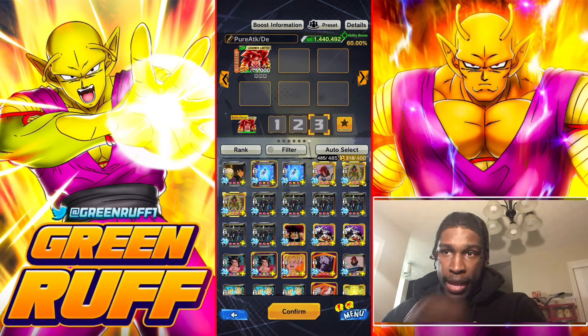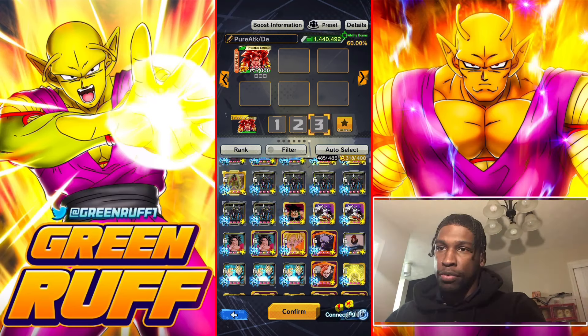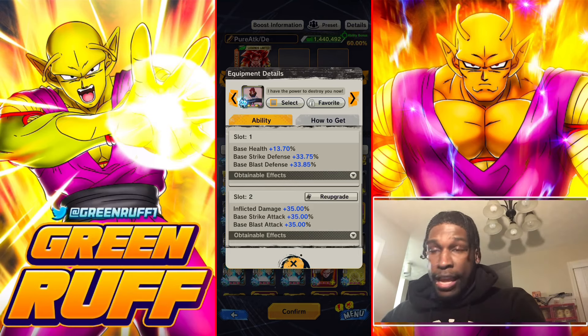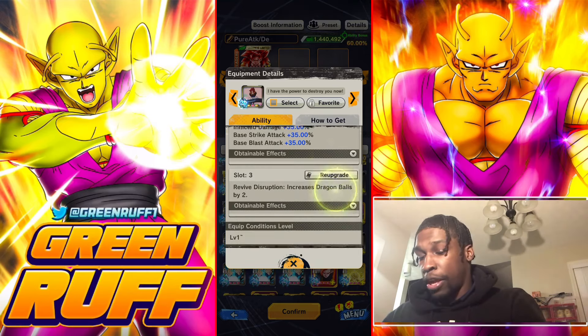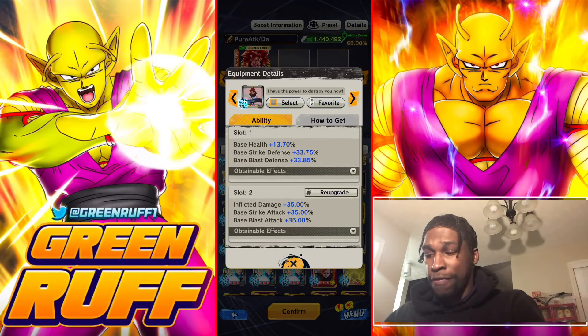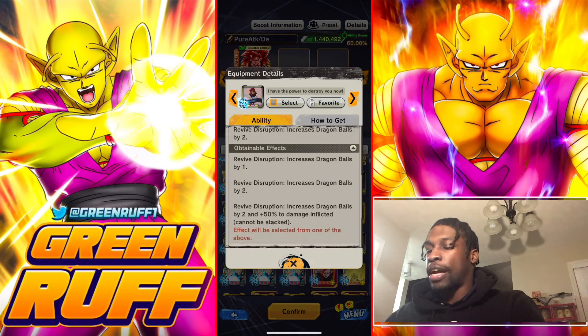Since Bonanza is ending today, a lot of you are probably starting to work on his platinum equipment, which is a must-run. This platinum equipment is what made him a top unit in the game. When he first dropped he was pretty mid — he was supposed to be the main headliner for Third Anniversary, but revival Gohan stole that spotlight. The plat is only for him, and you need it. At the high red slot he gets 35 double defense, 15% base health, 35 deflection, and 35 to both attacks.